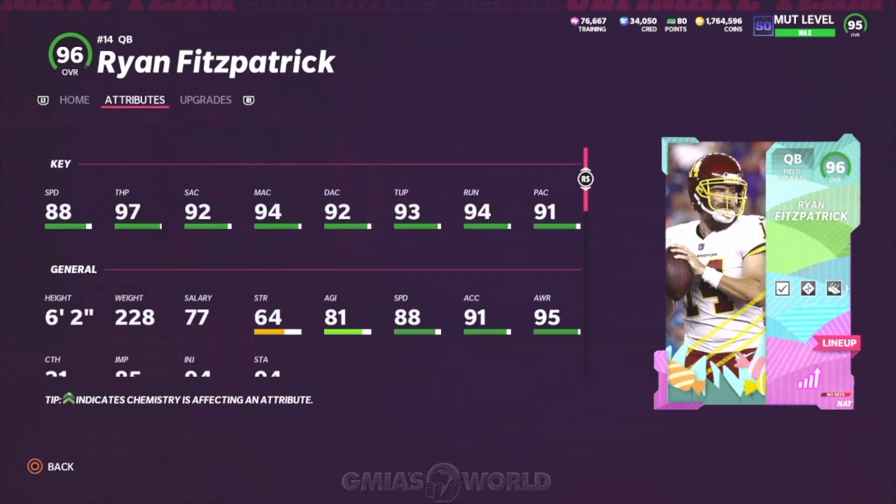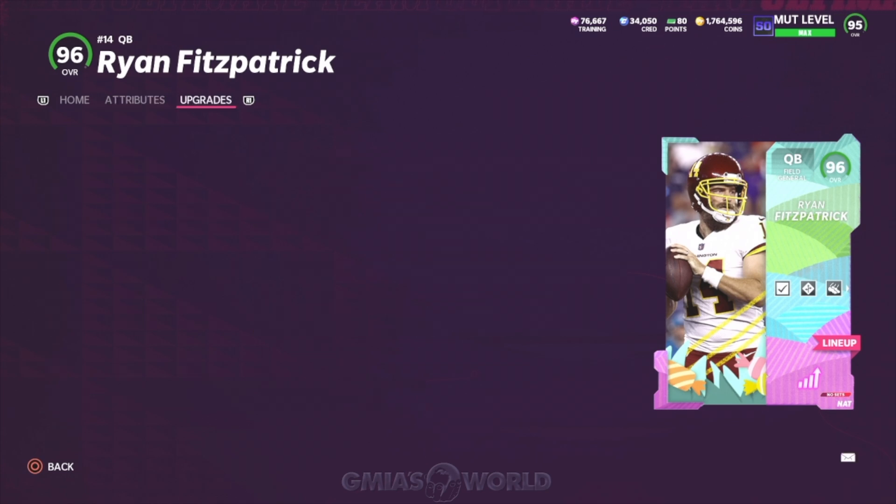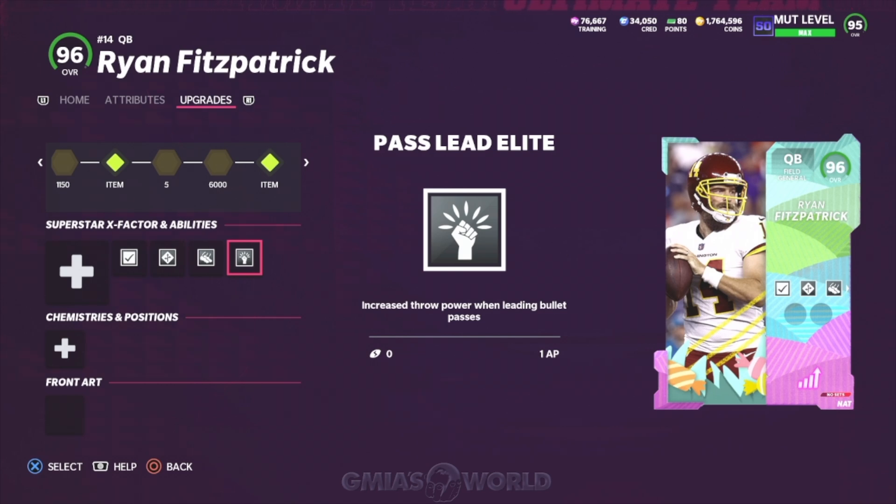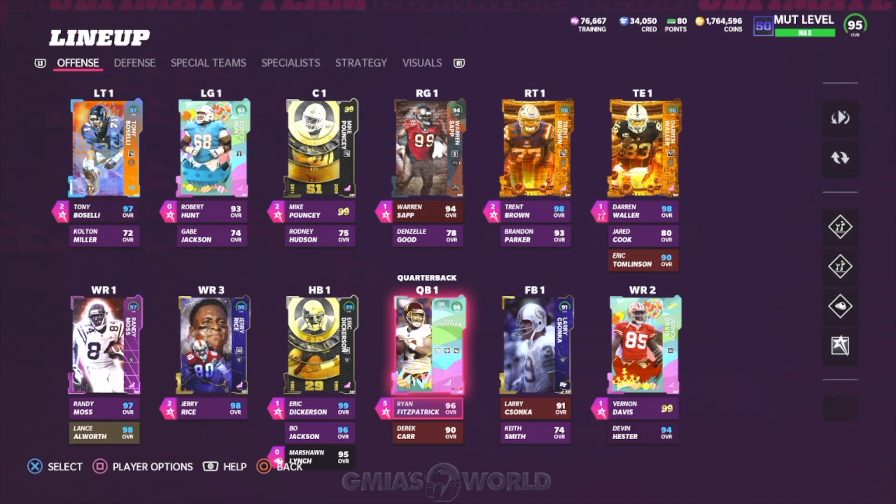Fitzpatrick gets to 97 throw power and 88 speed, which isn't bad. Looking at his abilities: sideline deadeye is there, and then the identifier — this is so key. I used to be really big on identifier, went away from it because of AP costs, but it's really good to know where your opponent is. If you want a seam route that breaks off coverage, you need to know where defenders are and which side of the field to attack. Identifier is great for one AP. Then hot route master obviously, and he gets pass lead elite for one AP. This spreads the wealth rather than dumping all your AP into a quarterback.